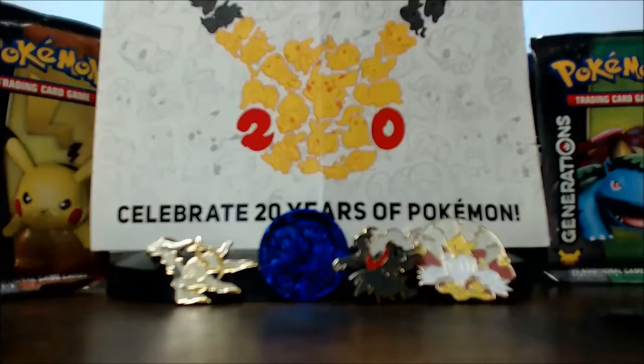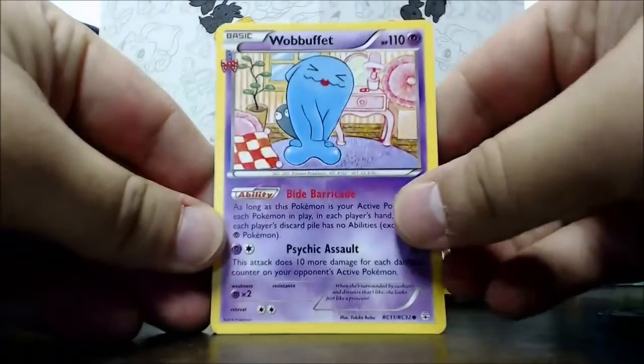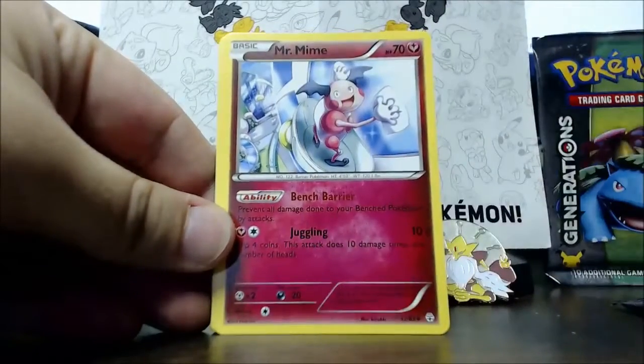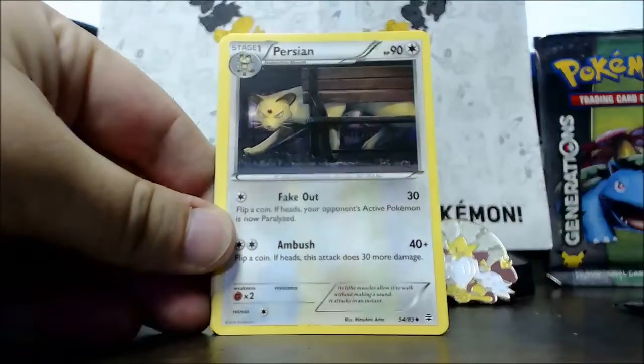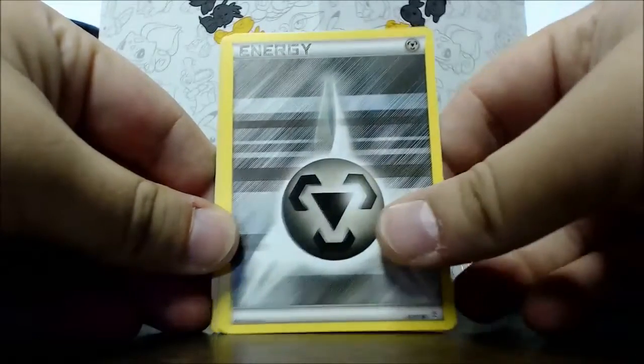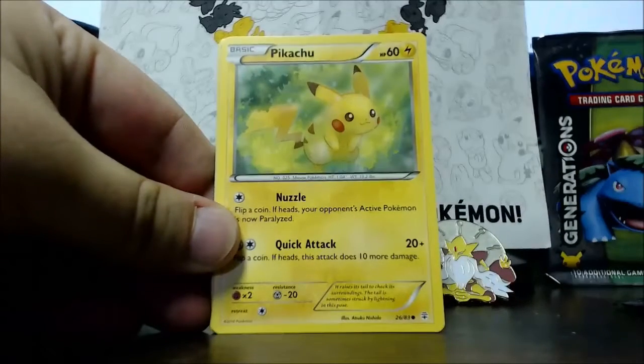We're going to start off with the Blastoise pack as usual, and save the Pikachu for last. Going three from the back — boom, we start off with Wobbuffet, then Mr. Mime, and another repeat from the last pack: a Persian.